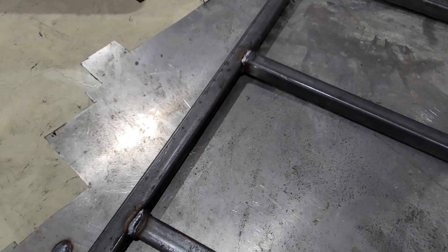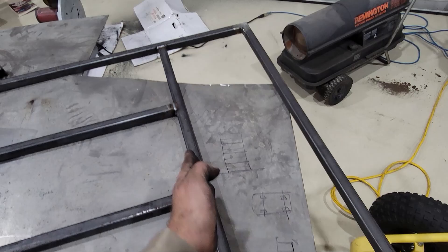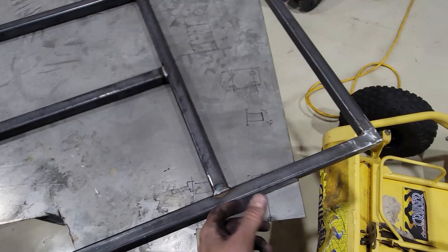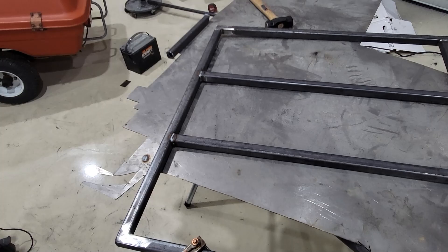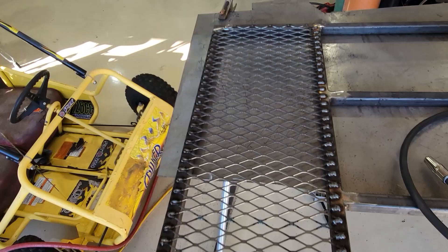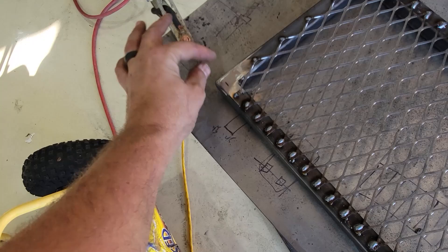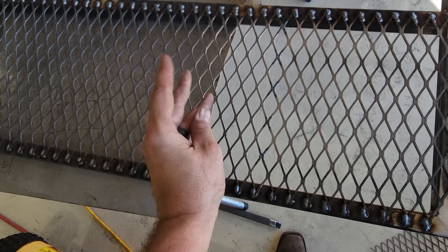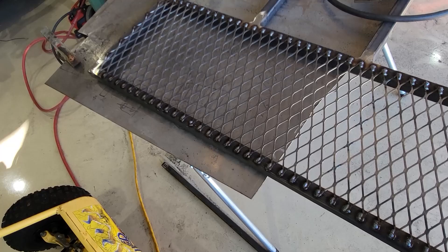Trucking right along — going to flip it over and grind the top welds down, then lay the corrugated steel in here and slice it to fit. I've got to leave the corners open because we need posts there. I'm going to do one post in the center and one on each corner — that should be plenty. I found some weird hex pipe scrap that I'm going to use for the center section; it might look pretty cool. Got it snugged in, snipped the corners so we can get posts in. This is actually two pieces of corrugated steel joined together — you can see the heat mark on the bottom where I brought them together so it looks like one sheet.